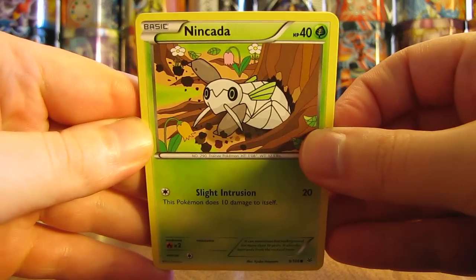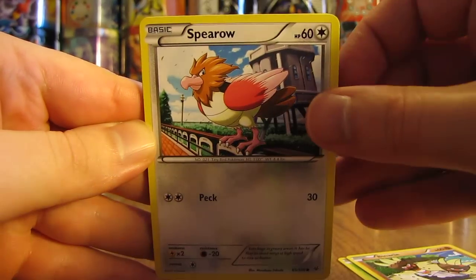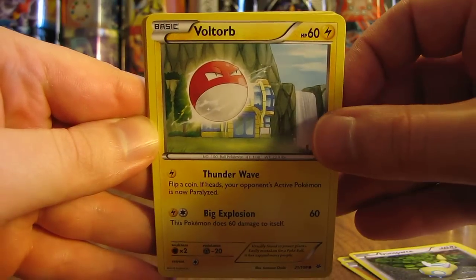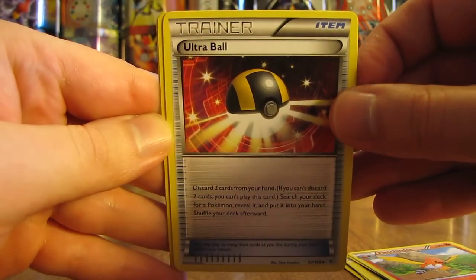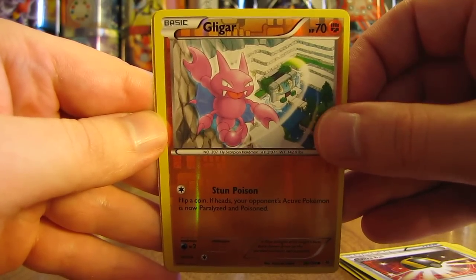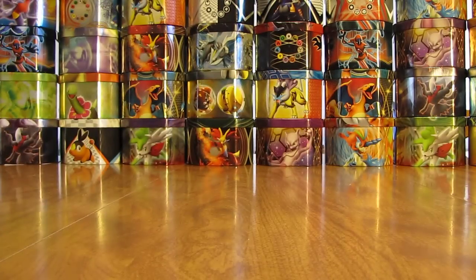This pack starts off with Nincada, Binnacle, Spiro, Dunsparce, Voltorb, Wide Lens, Fletchinder, Ultra Ball, a Reverse Holo Gligar which is a common card, and the rare in this pack is a Skarmory. I know I've pulled at least one Skarmory earlier in the box, so I'm starting to get a few repeats now.